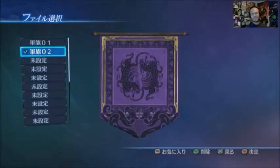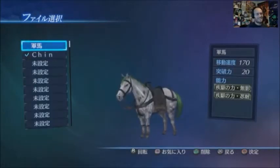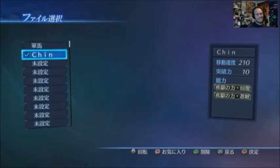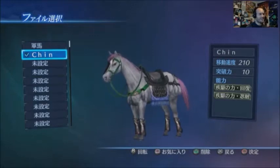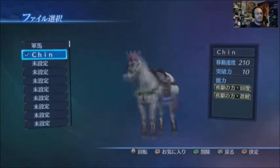Here's the horse customization. There's the first horse that I made, which is a little stumpy joker horse, followed by this chin horse. It's all pretty with its little pink hair.